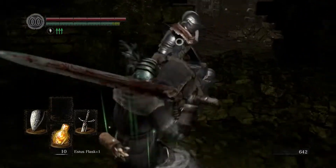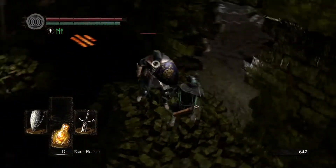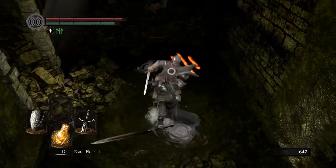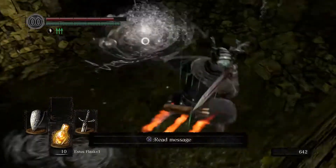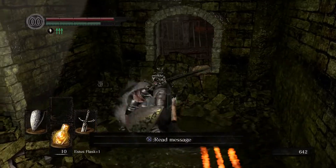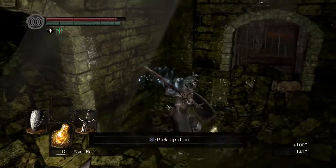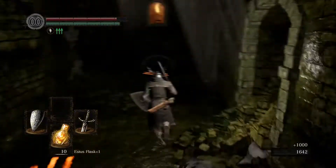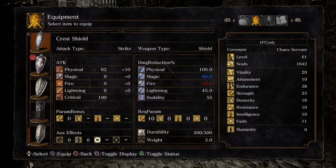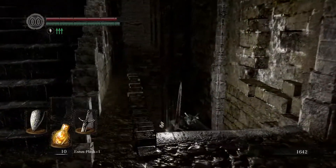Wow, you are really weak, man. I kicked his shield and it didn't do anything — not sure why that happened. Crest Shield. What is the Crest Shield good in? It's really good against magic. That's cool, we have a decent magic shield now.